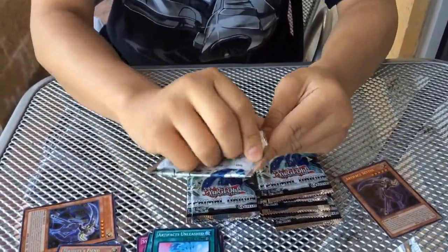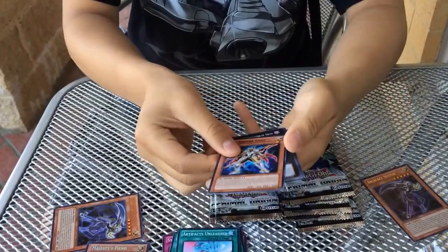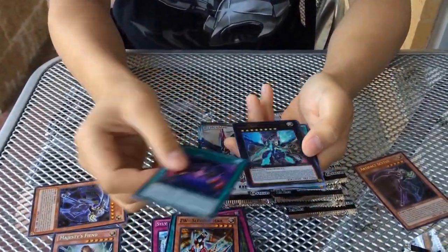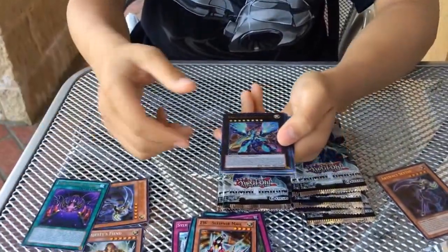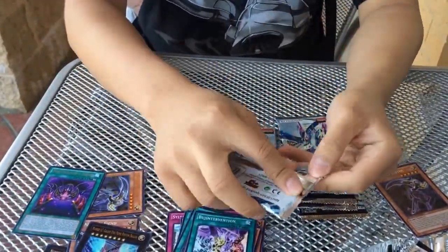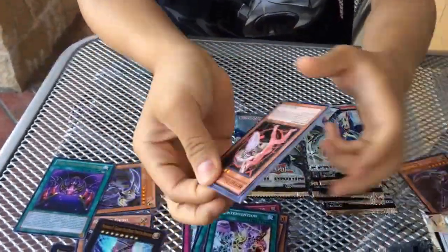Next pack. If you haven't seen the previous video, my friend's helping me record. Number 43, Dawn Thousand's Throne, and number 62. Very nice. Basically made my money back already. Luck of the sneaks.